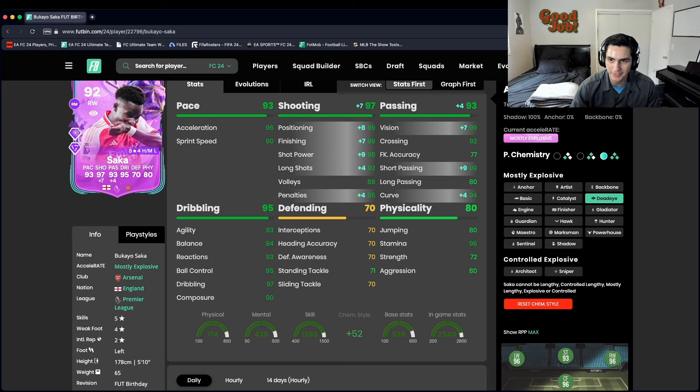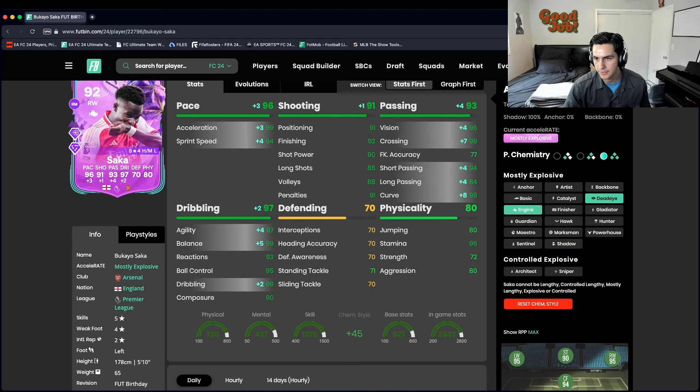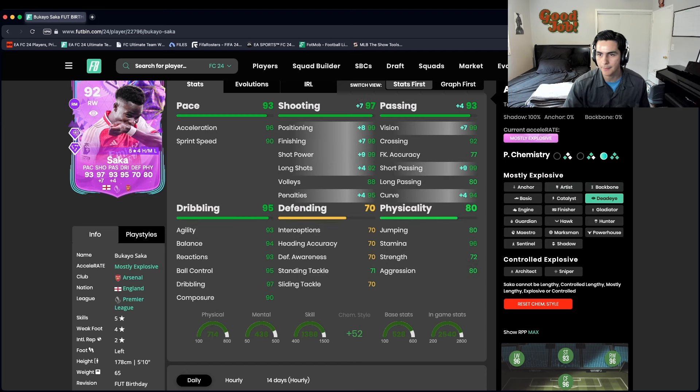He's already got really good pace and the dribbling's already so good, so I want to boost that finishing up. Dead eye makes him an insane menace — that power shot plus just destroying, and 99 short passing. I'm personally gonna put dead eye on him. You could put a hawk if you play him as a striker, or an engine is okay since it boosts everything forward and gets his pace up. A finisher would be nice too for maxed dribbling, but the dribbling's already so good it doesn't make a huge difference. I'm going dead eye — shooting and passing all the way up.